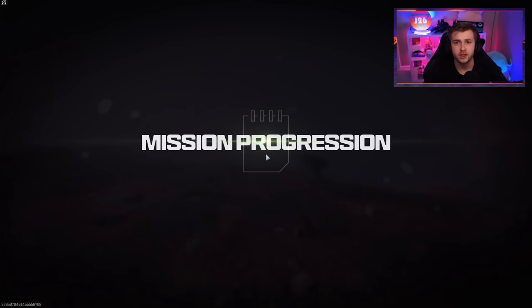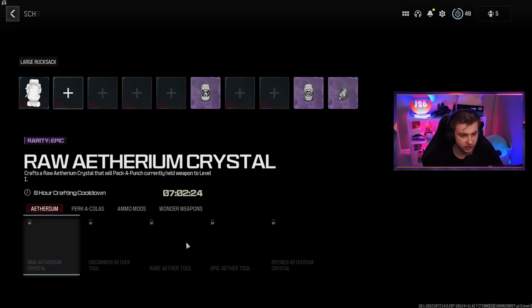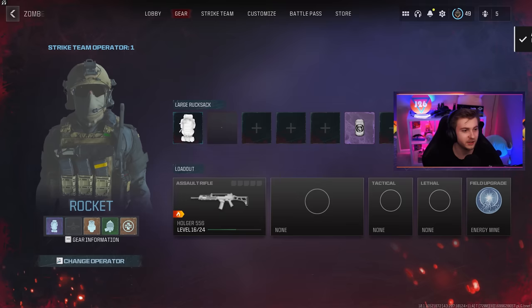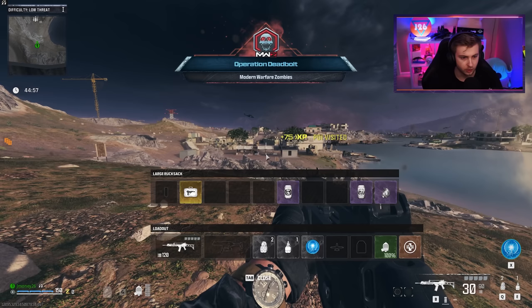Do we have the Ray Gun in here? We do! We got to try this out — I have not used the Ray Gun in this game yet. When we equip it, it's just here in our inventory and we just got to open it up when we get in the game. Well, let's go see how it works.